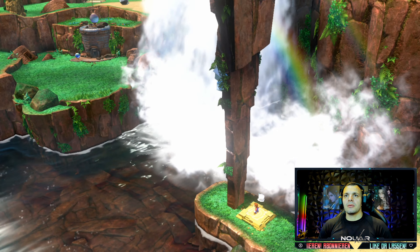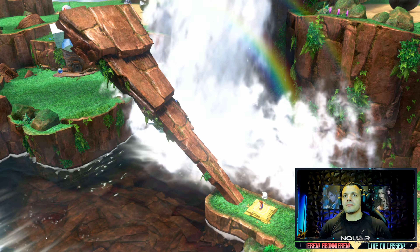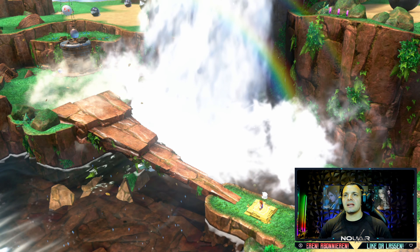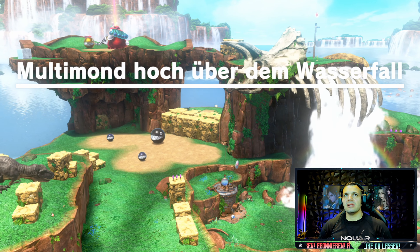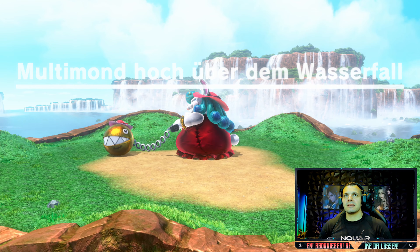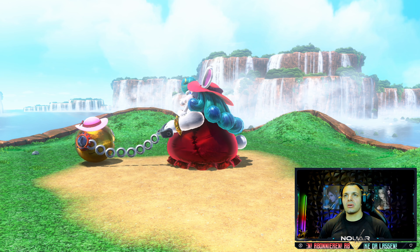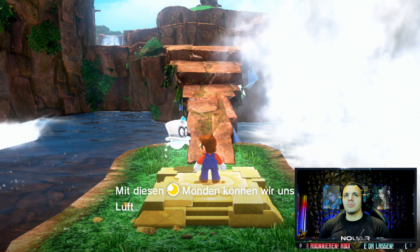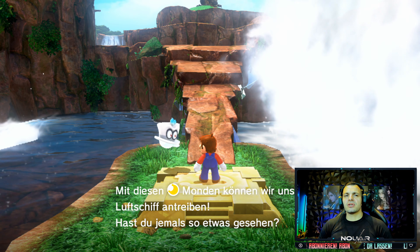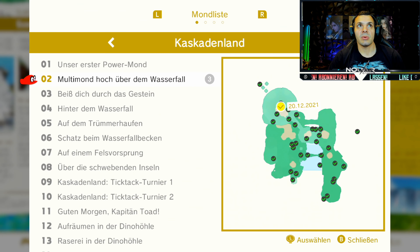Dann zeige ich euch mal, wie ich das meine hier grundsätzlich mit der Zahl. Das Ding soll ja erstmal runtergefallen sein, Bescheid. Multimond hoch über dem Wasserfall wäre hier der nächste. Den holen wir uns jetzt natürlich auch gleich. Wir haben einen Powermond gefunden. Mit diesem Powermond können wir unser Luftschiff antreiben. Das ist der zweite Multimond, also beziehungsweise Multimond. Der zweite Multimond hoch über dem Wasserfall - könnt ihr auch nicht verpassen.